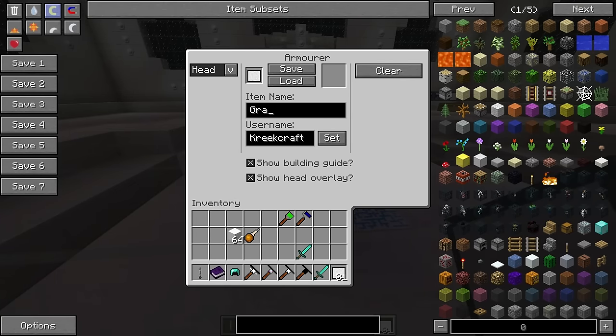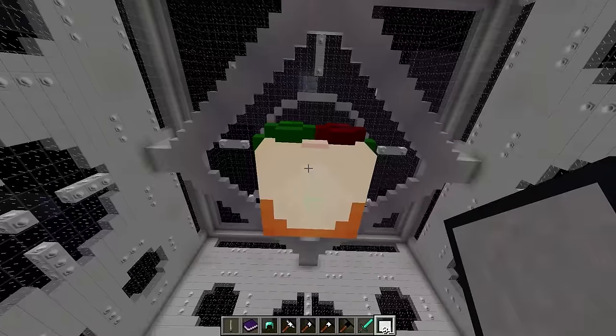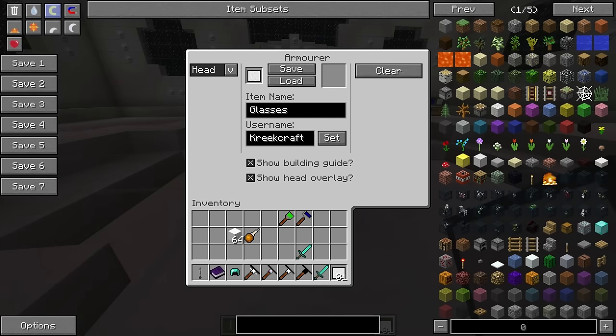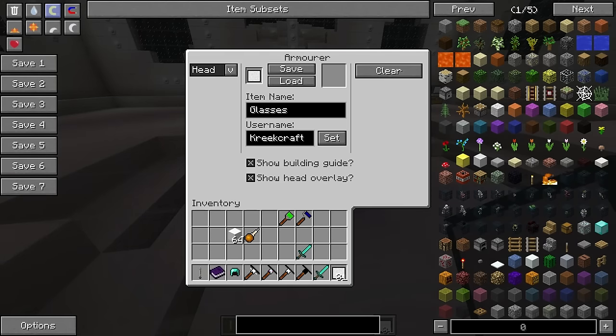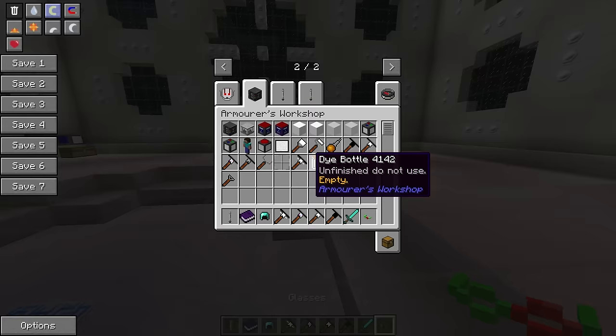Right here is the item name, so we're just going to name it 'Glasses' — seems like a good fitting name. The username field lets you input a player's username and it will set that to their skin, so as you can see the skins match. Over here we can uncheck the grid — grid's gone — though I like the grid. We also have the head overlay grid that we can remove too. Then clear of course clears everything. So we're going to click save and there we go, we have our glasses.